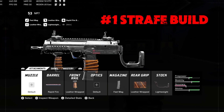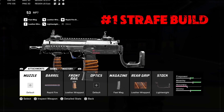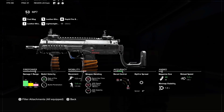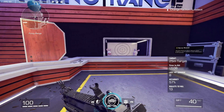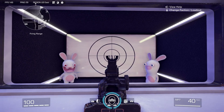It is the strafe build, which is my favorite build. It has the rapid fire attachment, the leather wrapped front rail, the fast mag, the leather wrapped grip, and the lightweight stock. This is going to maximize your strafing, so moving side to side is going to work out really, really well. If you're trying to move left to right while you're shooting at people, it's going to be really hard for them to hit you.